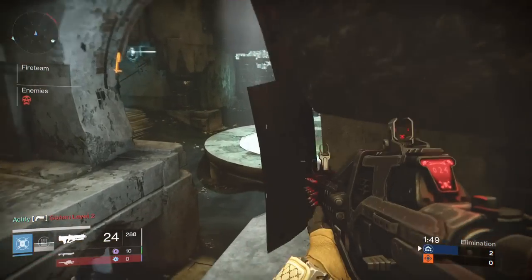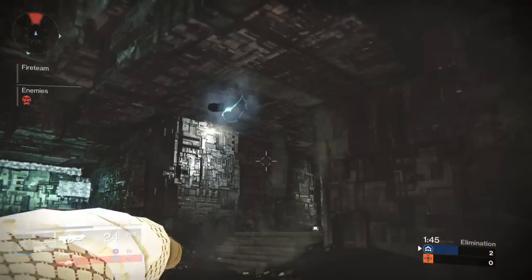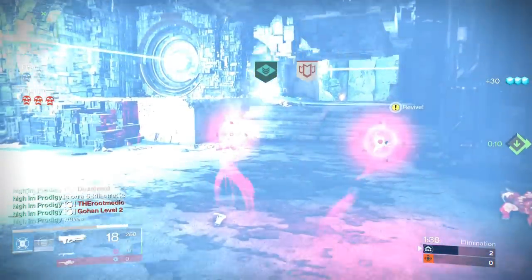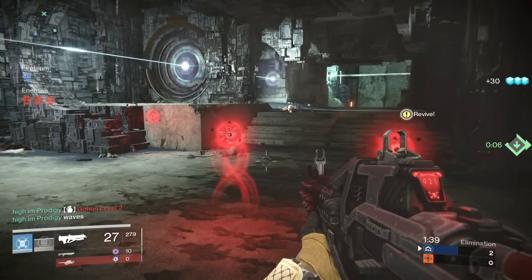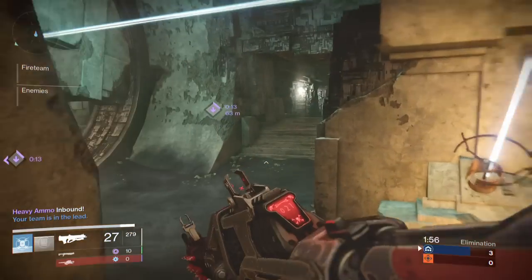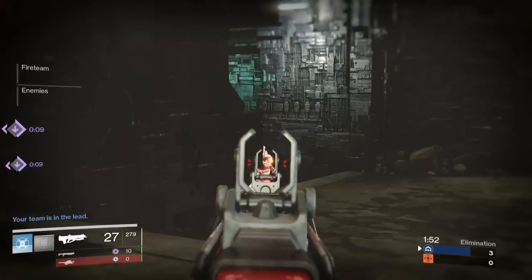Each engram represents an entry to the giveaway, and you can download the engram as many times as you want, meaning you'll have as many entries as you want and many more chances to win prizes. So again: MyMiniFactory.com, create an account, go to the link in the description, download your engram, and you're entered.